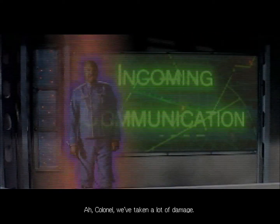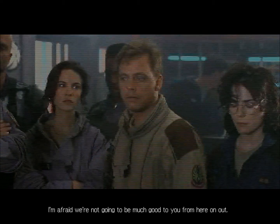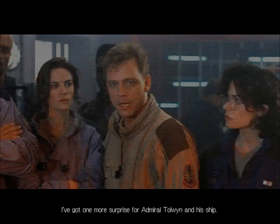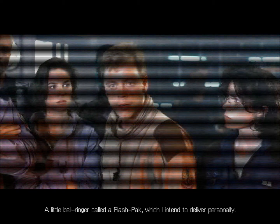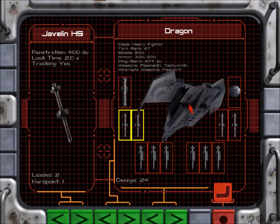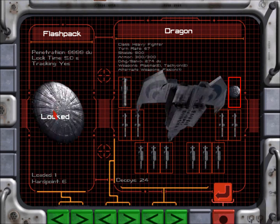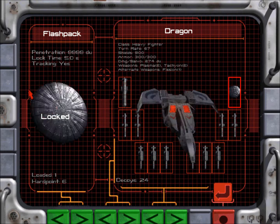We've taken a lot of damage. I knew that the ship wasn't ready when we pulled out. We're not going to be much good to you from here — if we were to stop the Vesuvius, it's going to have to be up to you. Isen mentions a 'flash pack' he intends to deliver in person. Good luck, Colonel. Isen isn't that impressed by the flashback — if I were him, I'd want to know all about it. So if we look at our ship configuration, the flashback is all locked in. Just like Wing Commander 3, we're going to fly through the Vesuvius' hangar bay and release it. Unfortunately, it's very, very easy to do.